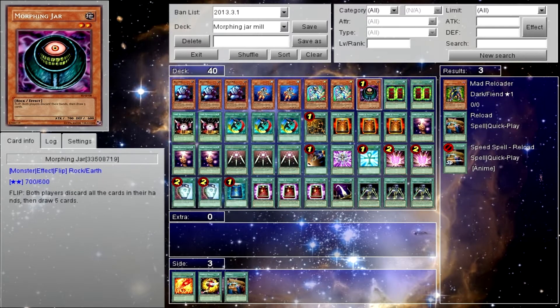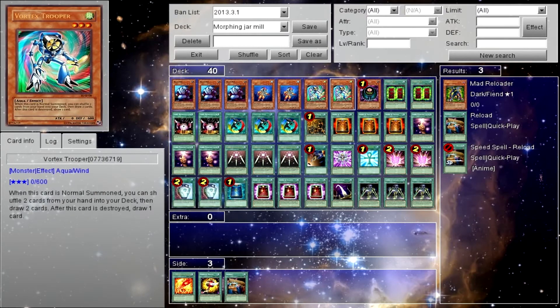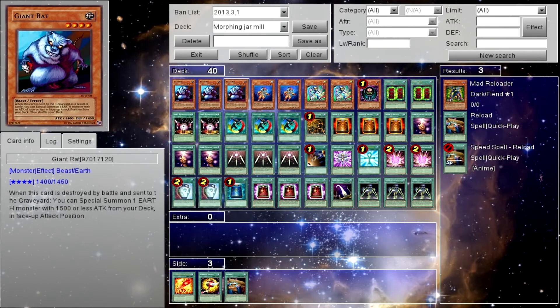If your opponent somehow removes Morphing Jar from play, you're screwed and you might as well just give up, because you can't win without him — unless you get really lucky and run him over with a Giant Rat over and over.